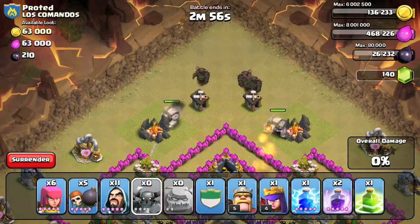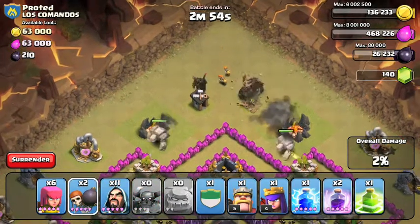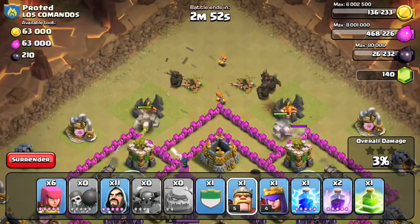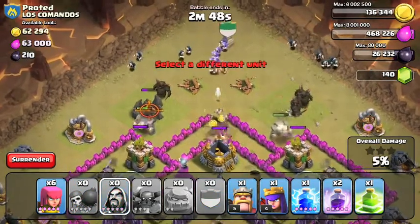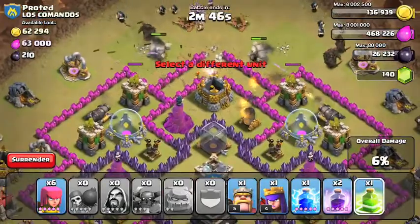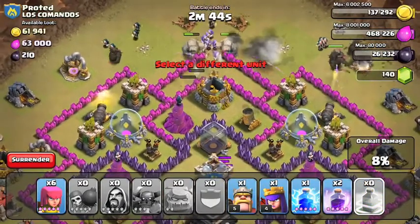So I'm going to be doing a Go-Wipe attack, and this base is an anti-Go-Wipe base. As you can see, it's very misleading for the PEKKAs, and they are not going in the right direction. Look at that, all four of them are on the outside. I should have used that Go-Wee-Wee style of Go-Wipe.